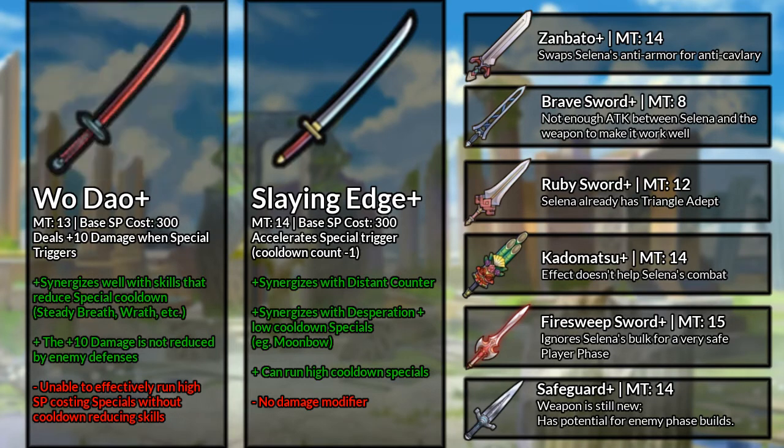For the other weapons, the Brave Sword, Fire Sweep Sword, Kadomatsu, Ruby Sword, and Zod Batou — I think they are either too niche or they don't make use of Selina's stat spread. For the Safeguard, I think it has potential on her, but I'll get to that later. Now let's move on to some builds featuring the Woe Dial and Slaying Edge Swords.